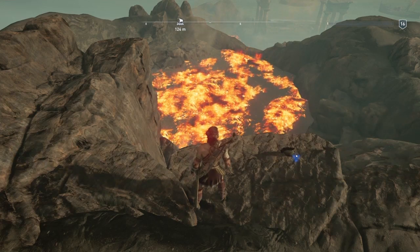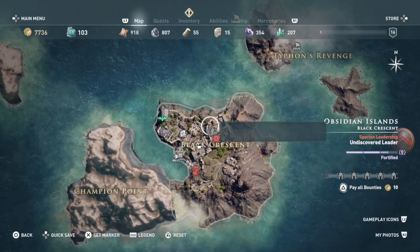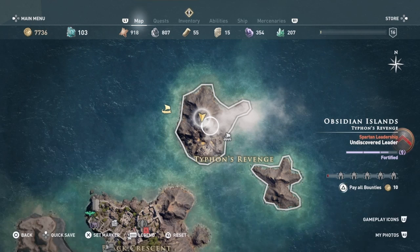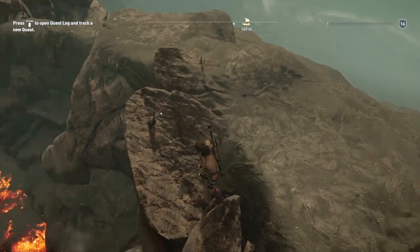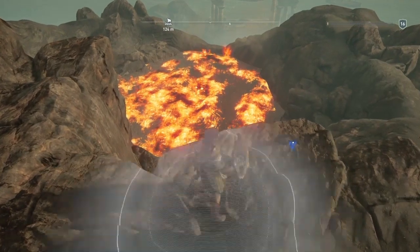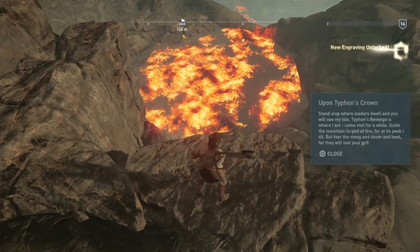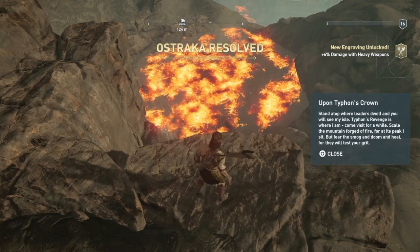This really wasn't that hard to find. From the main island we headed north to Typhon's Revenge, climbed up the mountain to the very top, all the way near the cauldron. We'll see this little thing sticking out — and this is it. Plus 6% damage with heavy weapons. Very nice.